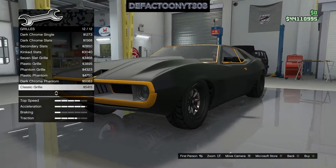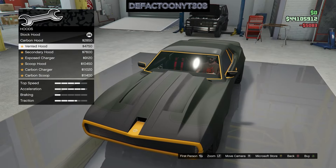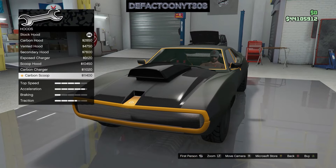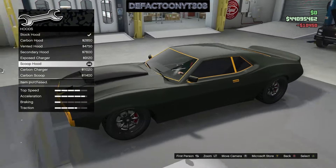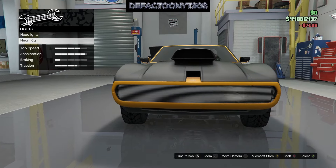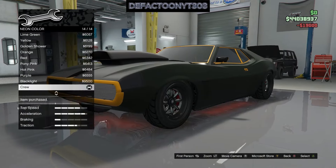The real-life inspiration for the Shyster Deviant is based on the Ring Brothers Javelin AMX Defiant and the 1972 AMC Javelin. I'm not entirely sure what those are — if y'all want to talk about that in the comments, let me know, I've never heard of those.